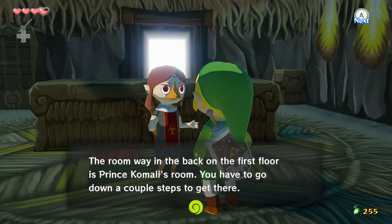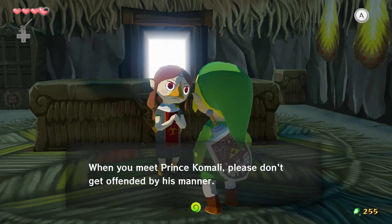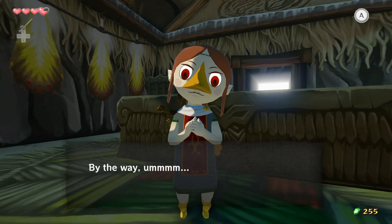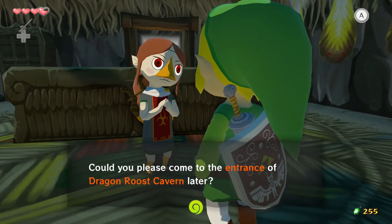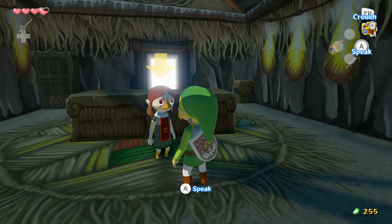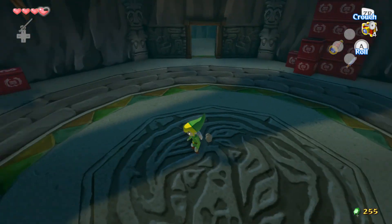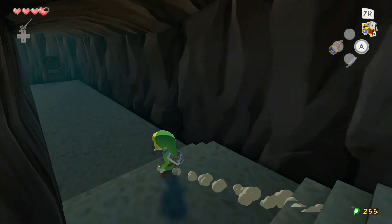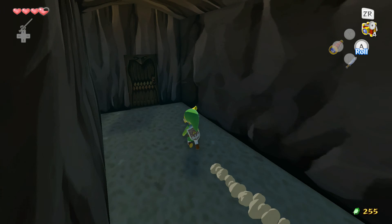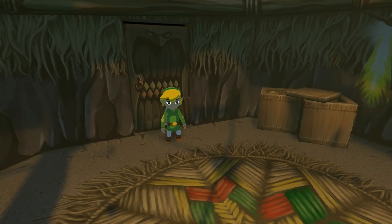The room way back on the first floor is Prince Komali's room — we have to go down a couple steps to get there. 'When you meet Prince Komali, please don't be put off — he has no bad intentions.' Why is the chief's son locked in the cellar? I don't get that at all.